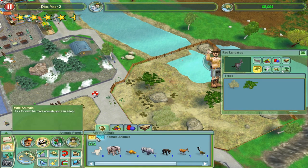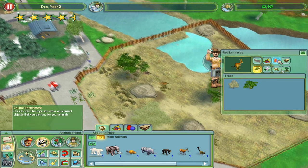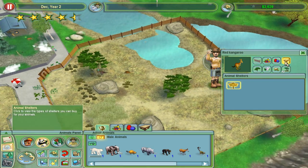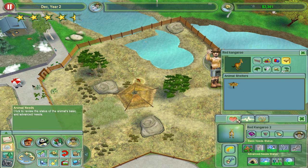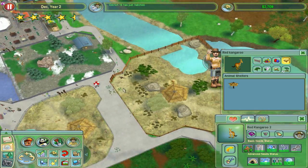Alright, so kangaroo one and kangaroo female two. What do they like to play with? They like to play with carrots - it's an animal enrichment item. And a cheap shelter will never hurt. Let's quickly check out what their problems are - a bit of a social need. They definitely do like to be in packs, kangaroos. Hopefully they won't have a problem sooner or later.